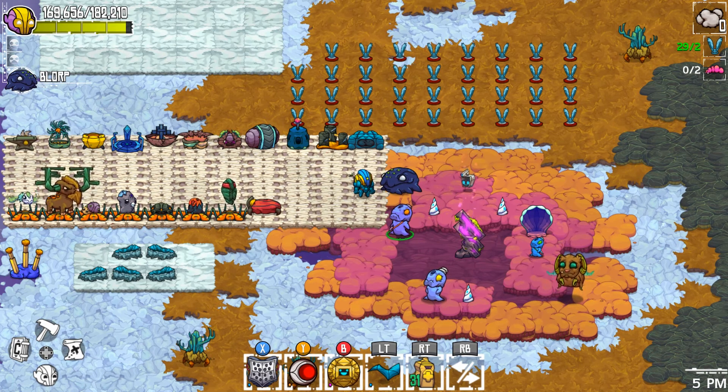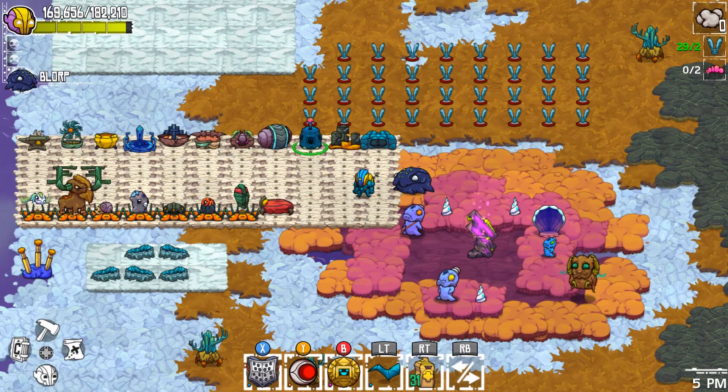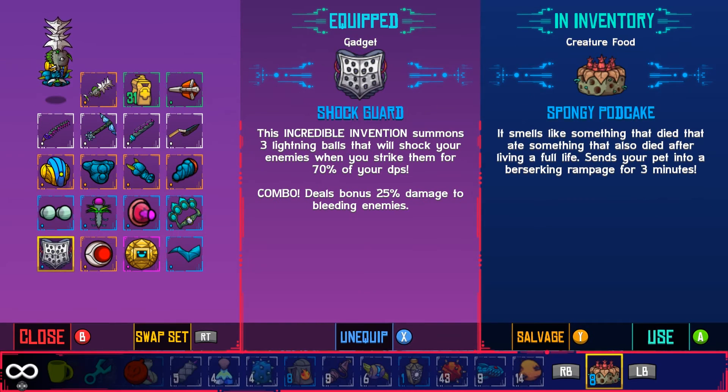This specific build is an electricity build, and you can start this build pretty early. This is the only item you need — you get it from the Bog, it's from one of the side quests, I forgot which one exactly. But once you get this item, that's basically when you can start your build. This item summons three lightning balls.